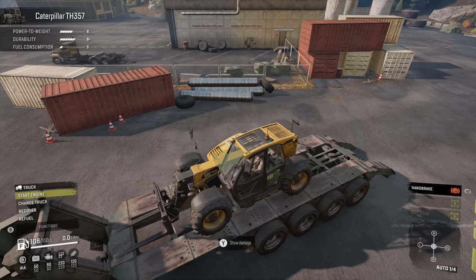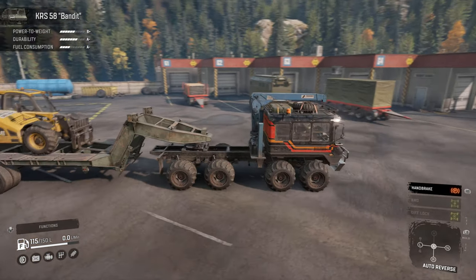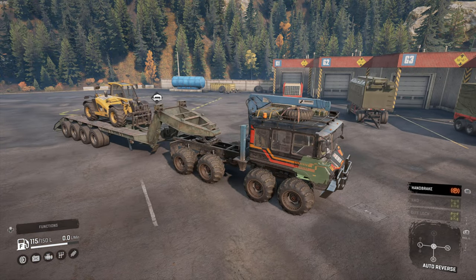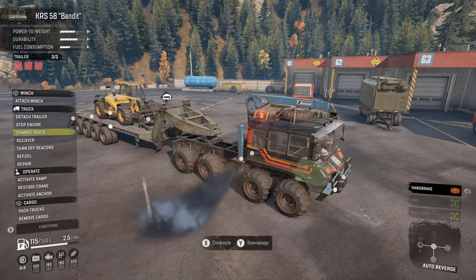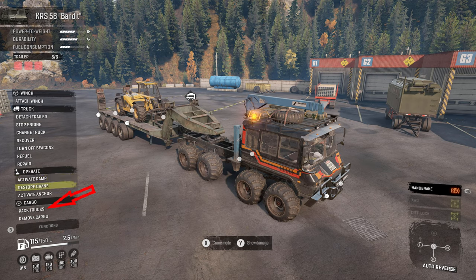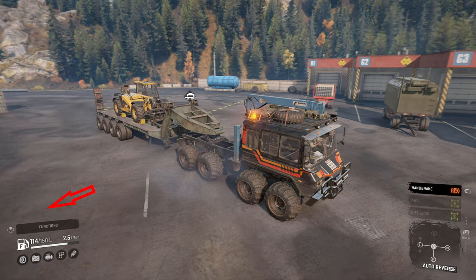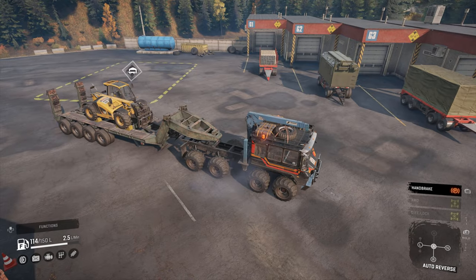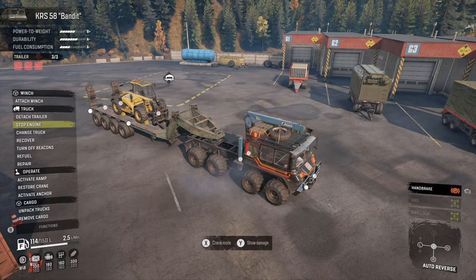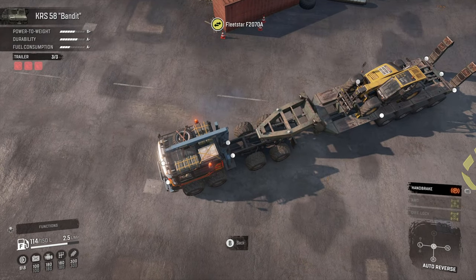Now this is where you would normally just swap into the other truck, put the ramp up and drive away. What I'm going to do is start the engine and activate the ramp. You'll notice we have cargo here and it says 'packed trucks' not 'packed cargo.' Little chocks appear under the wheels, and once you've done that, if you go to change truck, you can't actually switch to the truck that is on the trailer.